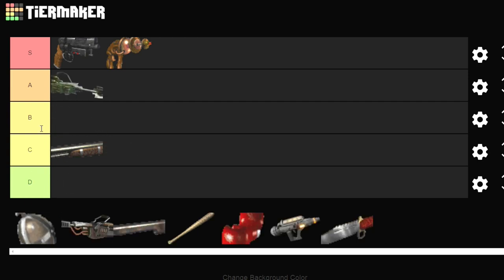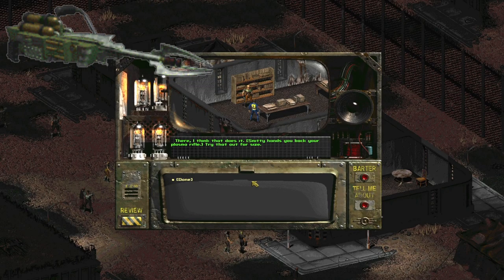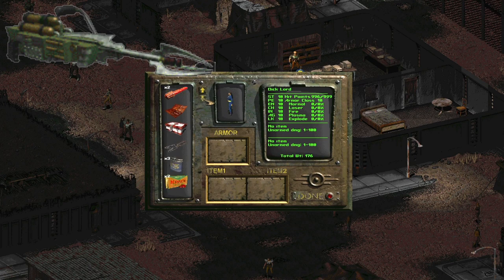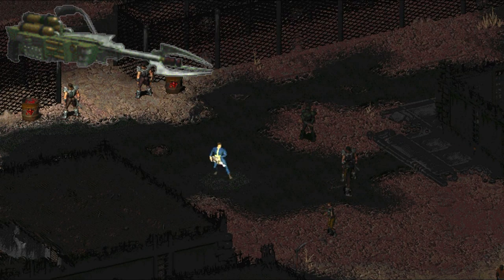Fallout 1's Turbo Plasma Rifle — you're getting an A. It's an upgraded version of the plasma rifle that lowers AP costs and lets you spam plasma rounds. I'm giving it an A because I don't use it very often personally. You obtain it by speaking with Smitty after fixing the hydroponic farms in Adytum, part of the Boneyard. If you already have a plasma rifle, you bring it to Smitty and he'll upgrade it. It's a good gun — great weapon — and for that reason it's taking the A spot.